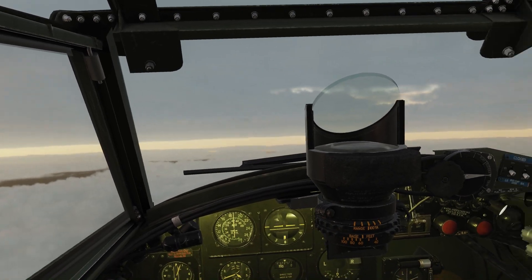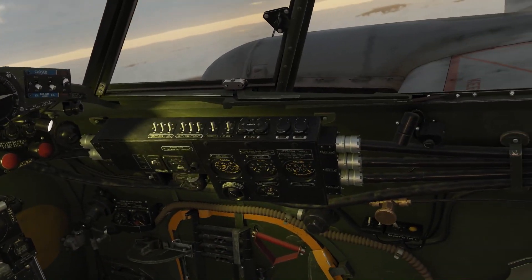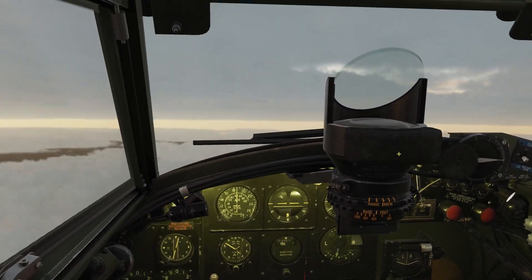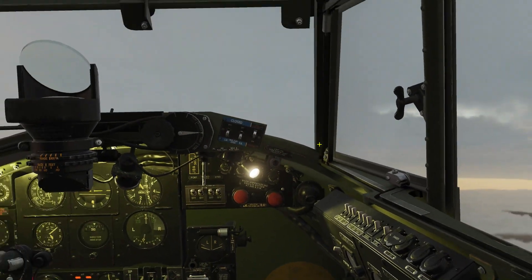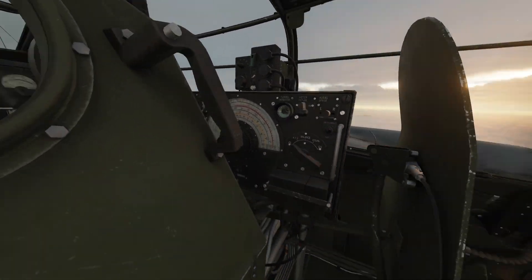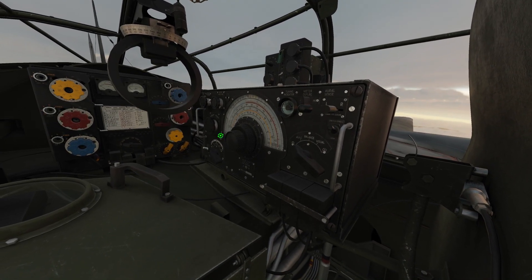Now, let's have a look at the fancier, more complex radios that are behind the pilot seat. First, we need to power them up using this switch here. But you cannot click it from the pilot seat, so you've got to move over to the navigator seat. From there it's a bit tricky — that one. It's the low voltage switch. That's what powers up the radios. But we still can't access them — this is an armored headrest, so press this button to fold it back, and now you can access the radios.